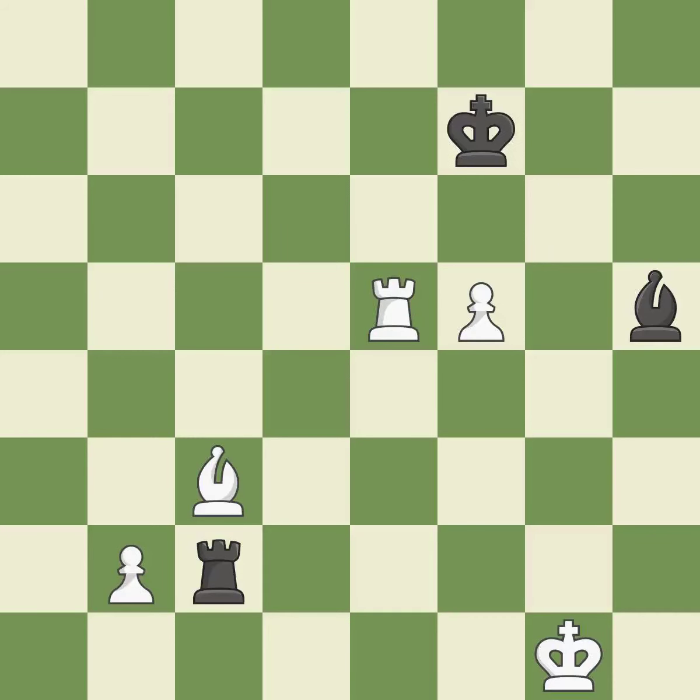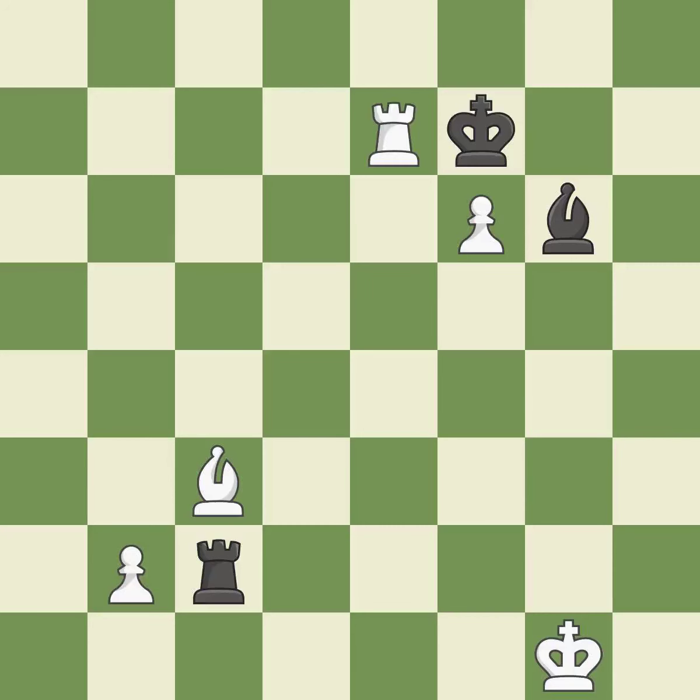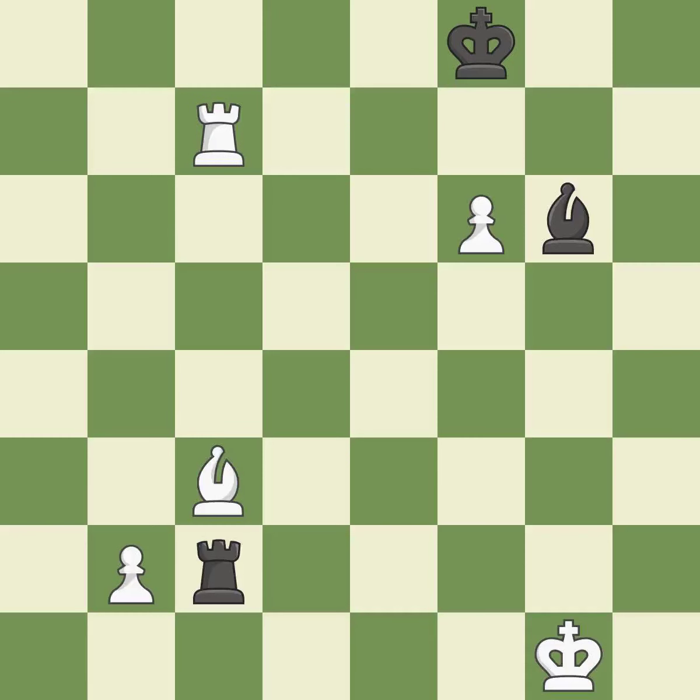This steps away from the checking pawn — it is excellent. This exposes an attack, threatening a bishop — it is best. This move puts the bishop on a safer square — it is best. This defends a pawn that was under attack and had no defenders — it is best. This steps away from the checking rook — it is best. One of the best moves — it is excellent. Very precise — it is best. This threatens to push a passed pawn towards promotion — it is an inaccuracy.